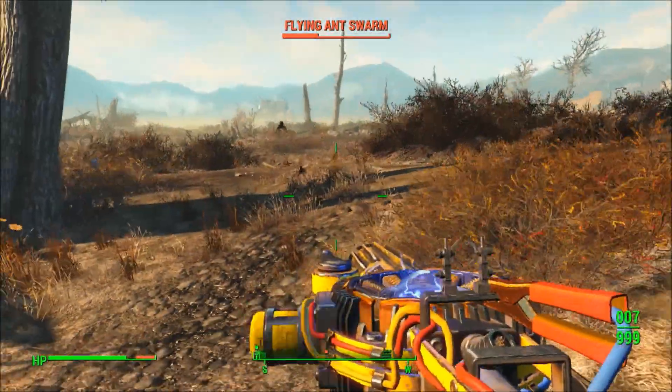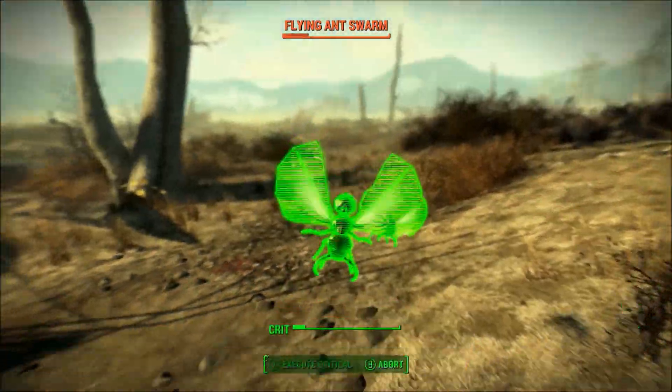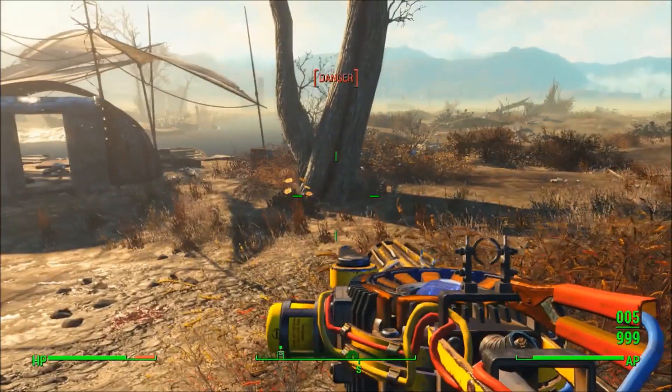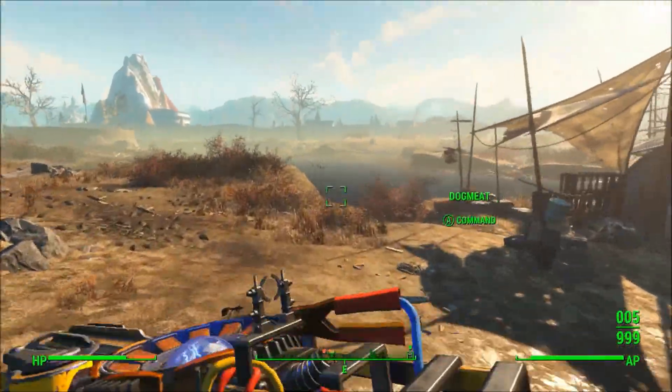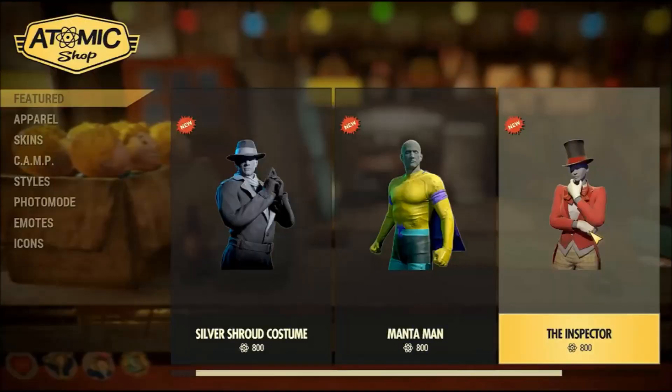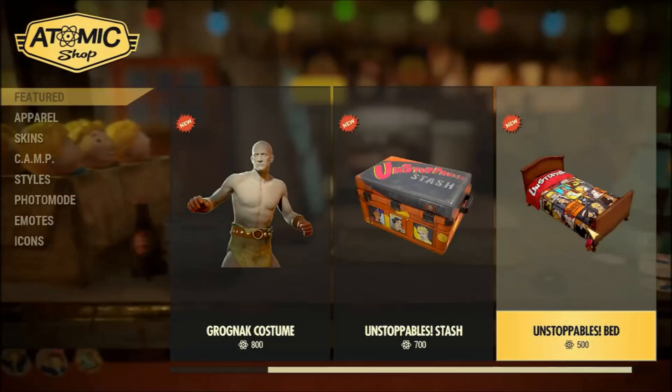What we have here is the Unstoppables category in the Atomic Shop — the microtransaction store for Fallout 76. These items came as part of the last update. They sell you in-game, in-universe comic book character outfits: the Silver Shroud, Manta Man, the Inspector, and the Grognak costume. There's also a trunk and a bed.